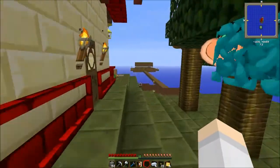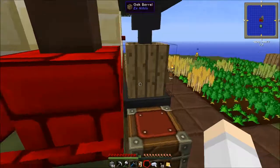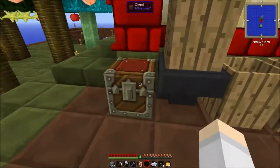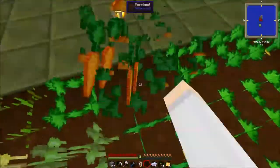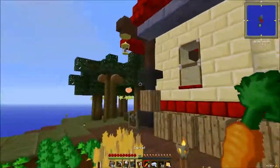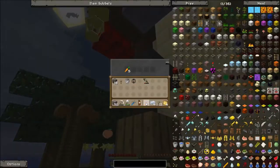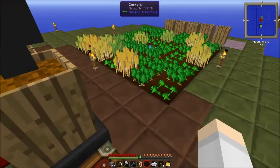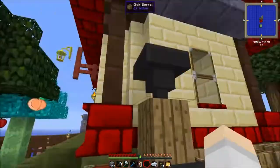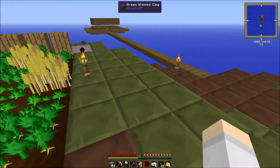Over on the other side, I have another couple of hoppers set up with a note barrel. This is getting my carrots — I grab the carrots, put them in this hopper up here, and it puts them into this barrel and automatically creates dirt for me. I could probably set up a couple more of these with different things, but we might get to that later.